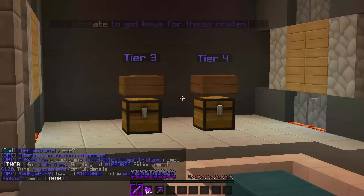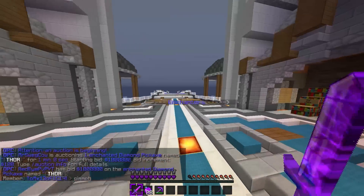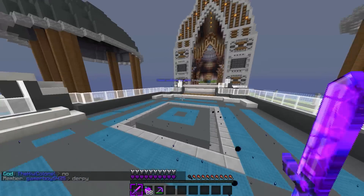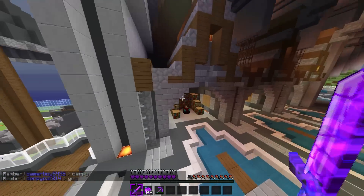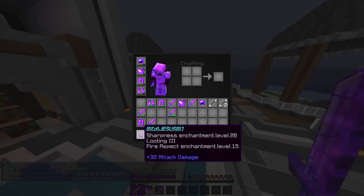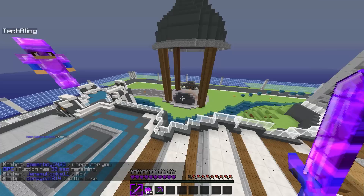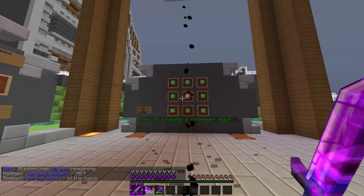Over here are crates and vote chests — if you vote you can get access to them. There are also crate chests that you usually get from drop parties, which actually happen over here. This is where the drop party happens. And over here is the enchantment table where you enchant stuff. Keep in mind if you enchant something and mix it with a kit it messes up the name.